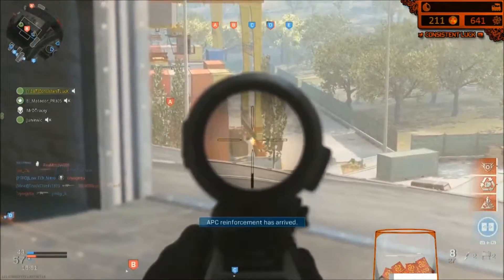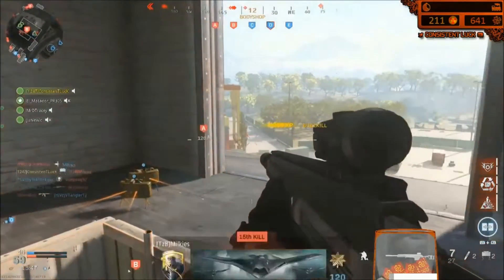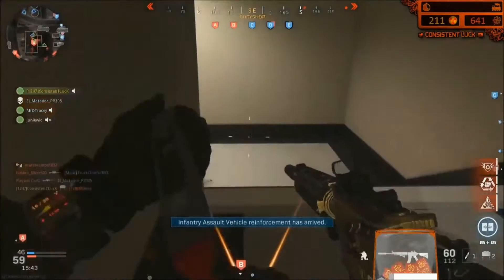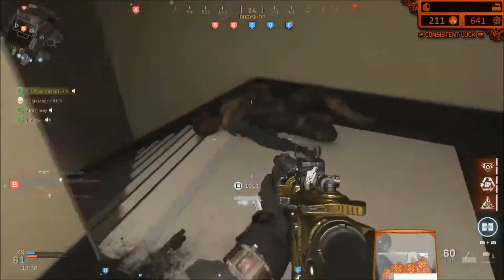You don't want to be camping next to ammo crates — just blow them up, it makes your life so much easier. Obviously if you have teammates around you, give them a second to pick up ammo first. But don't think you're safe just because you're near an ammo crate, because like I said it will 100% one-shot you.